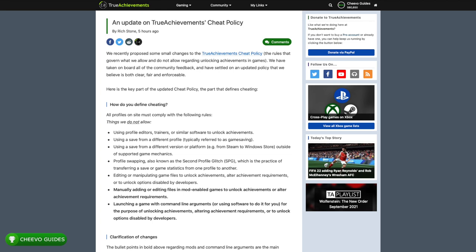They basically added two brand new rules to the cheat policy. The first is for launching a game with a command line argument for the purpose of unlocking achievements, altering achievement requirements, or unlocking options disabled by developers. Don't get this confused with console commands — console commands are totally legit and allowed because they're included in the game by the devs. What they're talking about is software where you can upload a file and it will automatically input all puzzle solutions for you without you pressing anything — that is not allowed on TrueAchievements anymore.